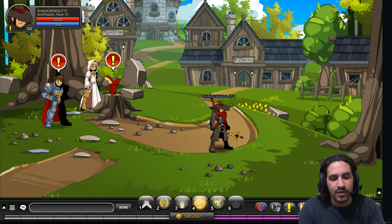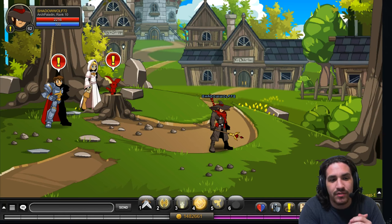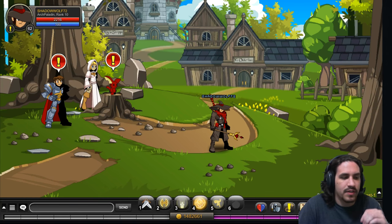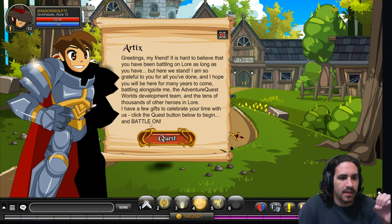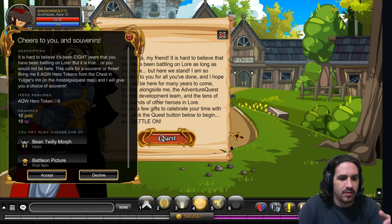I'm going to quickly run over basically every item in the event — roughly where to get them, what you're doing, some stuff about the event in general, and a few of the issues with the event as far as items not being where they should be. So with that said, let's get on to it. The first items we're going to get are the Artyx items here at the beginning — he greets you to the event and tells you about it.